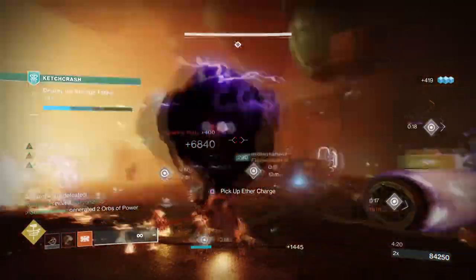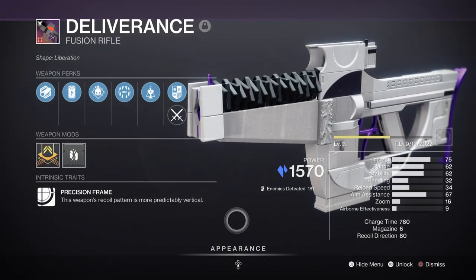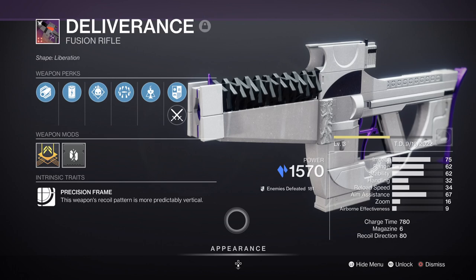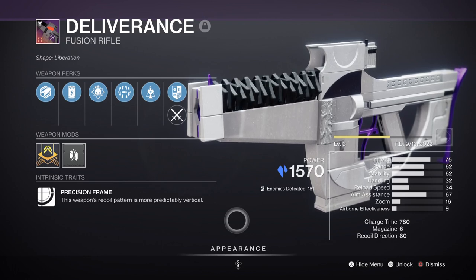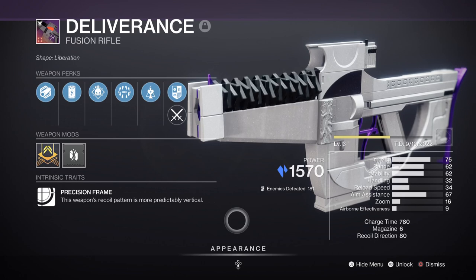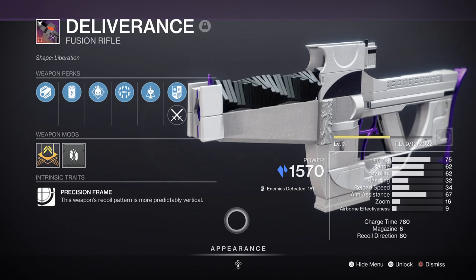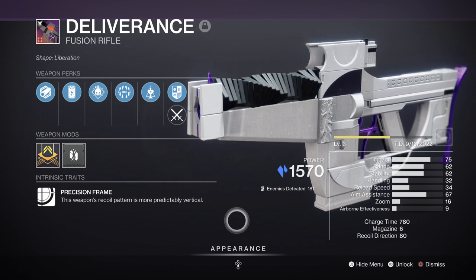For weapons it will vary from content to content, so you do not need a must-have to make this setup work, although having Monte Carlo or a weapon with Pugilist can help. Primary-wise we have the Deliverance Fusion Rifle with Surrounded and Demolitionist, which is great for hitting majors to ultras and weakening them before diving in with your melee. Demo is going to help with getting grenade energy back quickly and getting our Roaring Flames going, while Surrounded allows us to get our weapon buff when surrounded — a perfect combination for a build that uses close-quarter fighting.